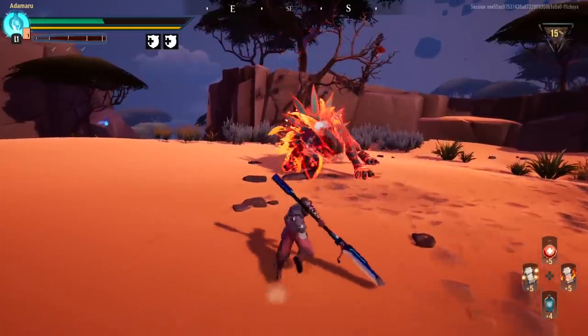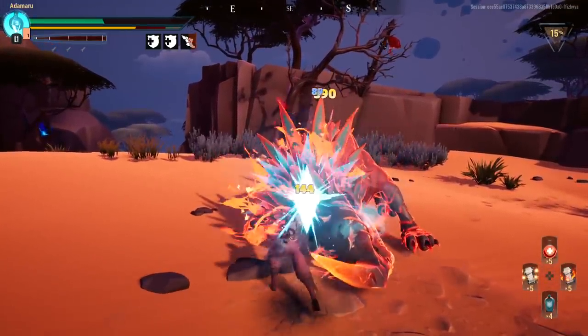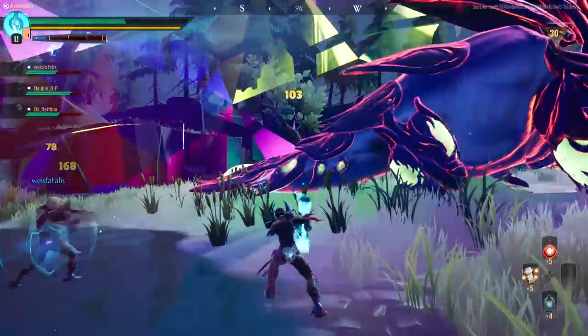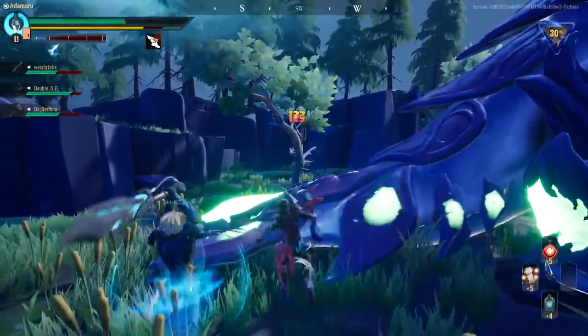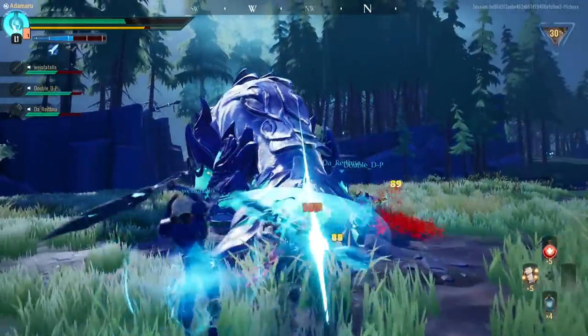Our final attacks are fantastic ways to close the ground on a behemoth and set up attack combos: rolling attacks. Whilst rolling, press square to lunge into a piercing attack to open a wound, or try the triangle variant to cause base damage. Follow that up with a combo to maximize effectiveness.